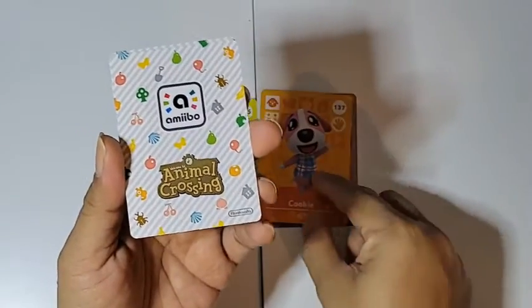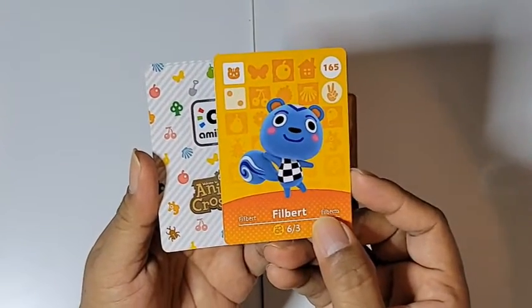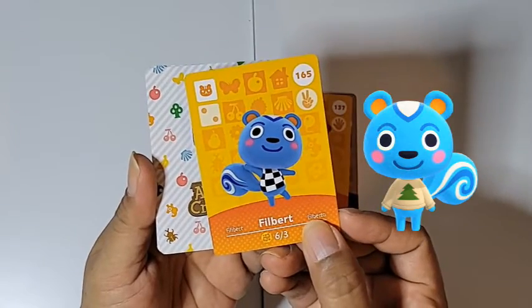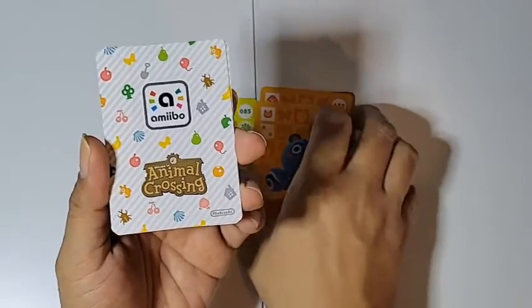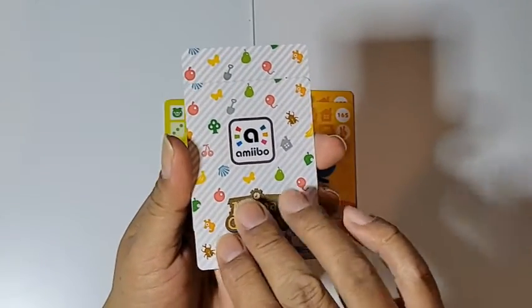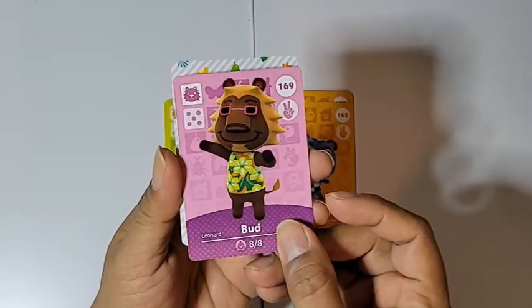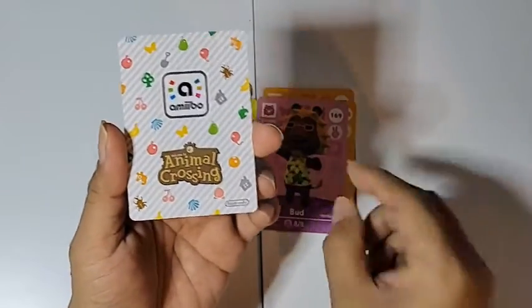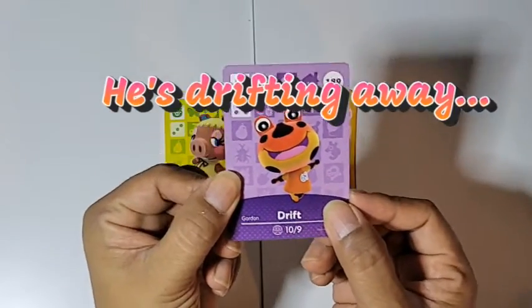Let's go, Cookie! He's a little darker here than he is in the game — well, this is from New Leaf. That's true, he's more blue now, brighter. Here we go, Bud — somewhat of a cat but not really a cat. And our last and final card from Series 2: Drift — he's drifting away!